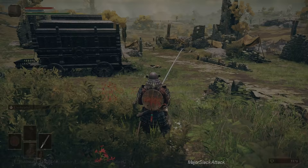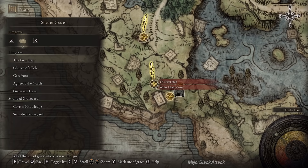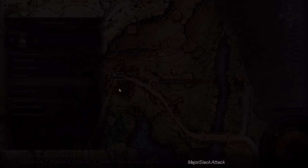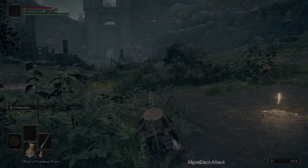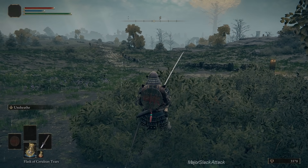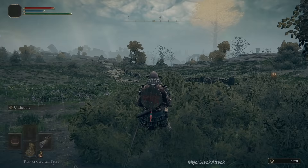We're going to do some other stuff — let's fast travel. You can use these Sites of Grace to fast travel. Back to the first Site of Grace we discovered, south of this camp, Agheel Lake North. Right now it would be really nice if we could upgrade our bow. We only need two Smithing Stones to get the first upgrade, but it would be nice to get our hands on six Smithing Stones. We could do that easily — we have one Smithing Stone now.